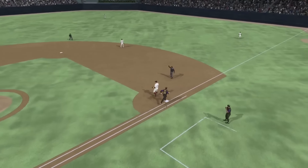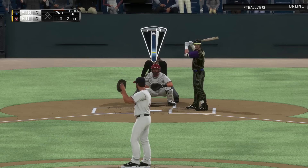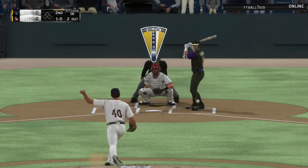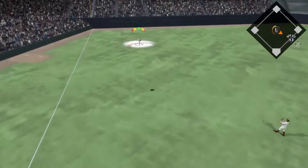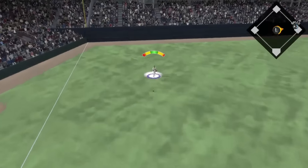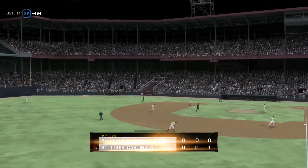Bumgarner is pitching for us and gets a nice ground out to Jake Lamb. We've got two down with Evan Longoria coming up; I get a 1-0 count and throw a slider in on the hands. I like to do that with Madison Bumgarner, especially at Sportsman's Park, and we get a fly out to left field. Looking pretty good for Bumgarner.